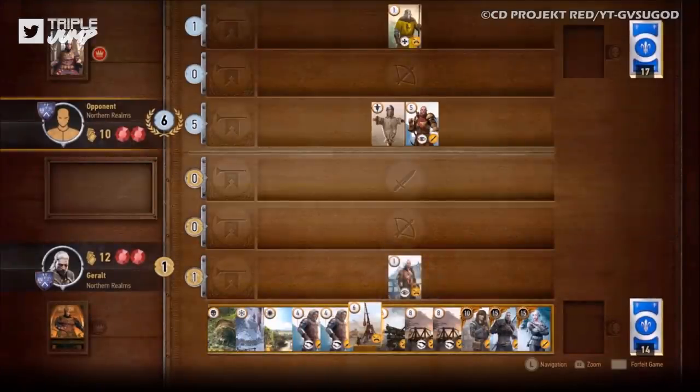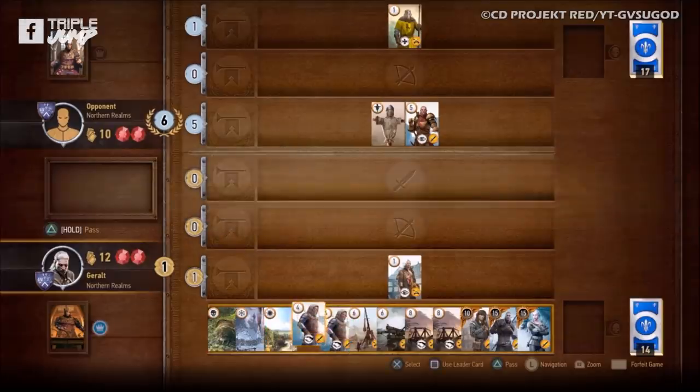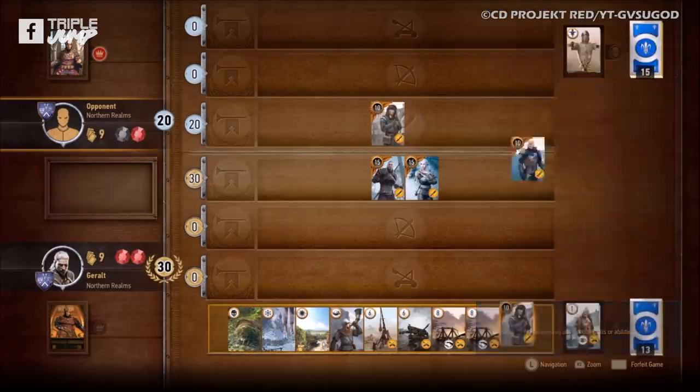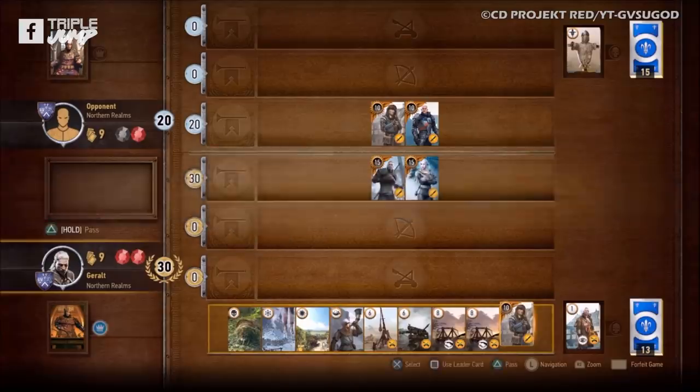Begin the game by drawing a hand from your deck, then take it in turns to play cards with the ultimate goal of getting a better score than your opponent on a best of three basis. Pretty simple, right? Well, it's a bit more strategic than that, because it's not just about having the highest value card — it's about the special cards you can roll out to absolutely trounce your adversary.